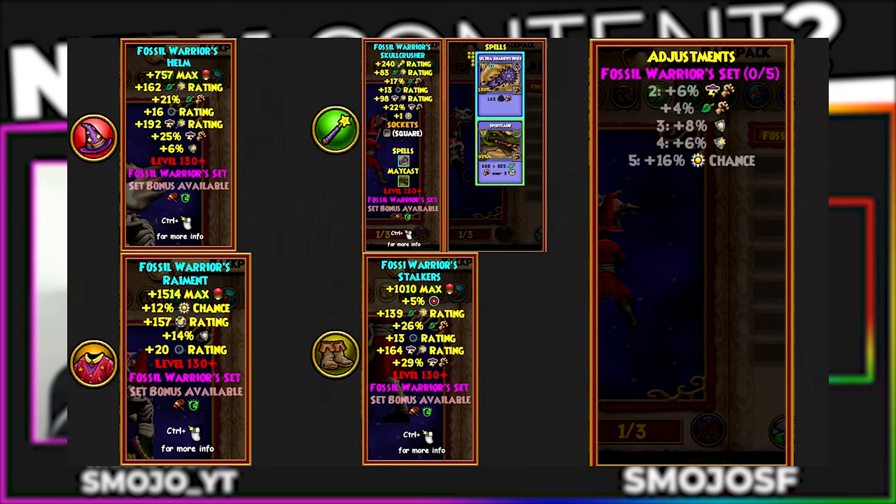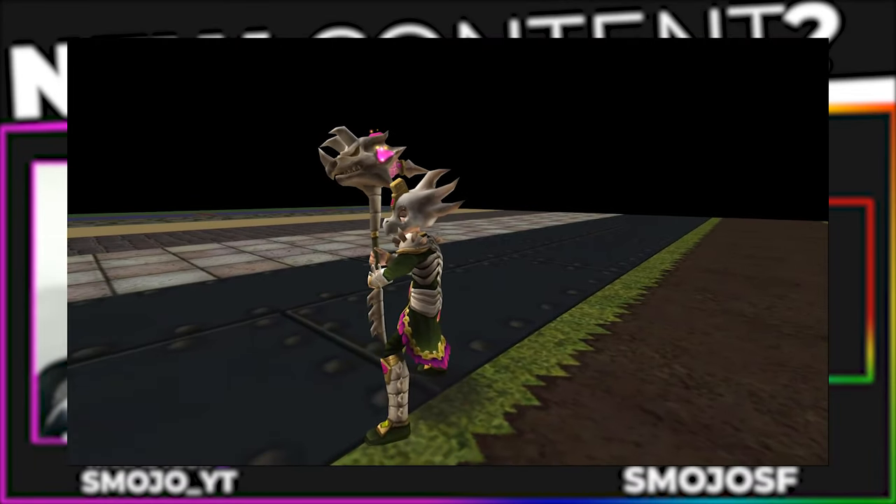Next up we have the Life/Storm set. This one's a little more normal as it specifically gives boosts to life and storm. Just like the other set, it gives more crit than Dragoon, but the damage isn't there. Since we already have 100 crit for fire and storm, we're more worried about damage than anything. The gear still looks pretty cool though.